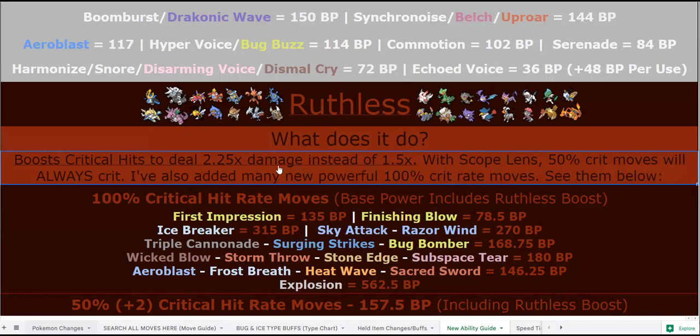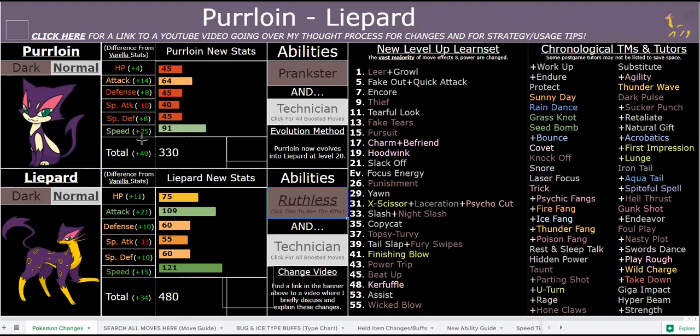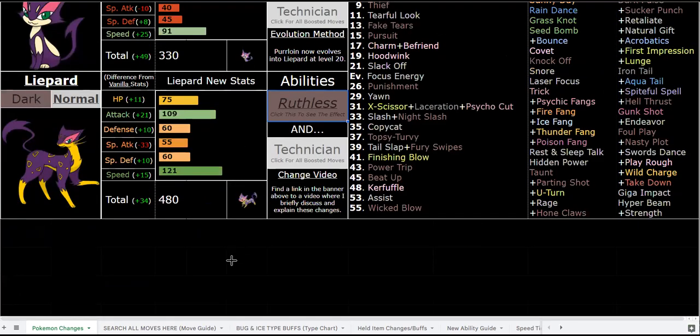Ruthless is a great ability for Liepard. Purloin has Prankster, which is good for the first island for utility. Keep in mind I could have access to infinite ability capsules, but the main reason I gave the Dark/Normal typing was for STAB — specifically on Tail Slap, Slash, Fake Out, and Quick Attack most importantly. Those are the key Technician moves, and it just fits in my opinion.